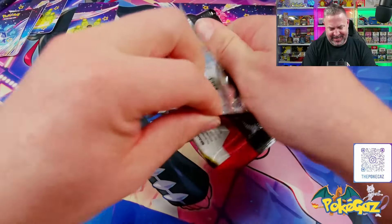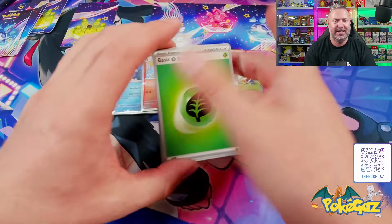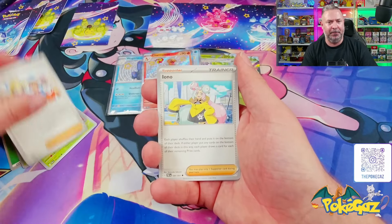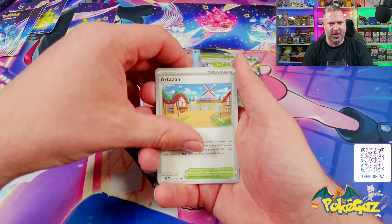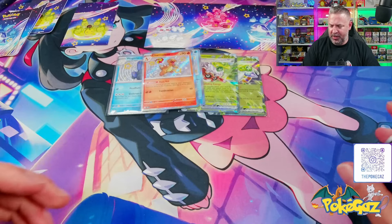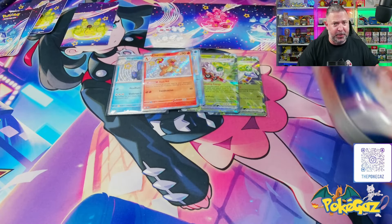Let's fly through these tins. We've got Leaf Energy, Pineco, Nummel, Maractus, Paldean Student — we need a Full Art, that's what we want to see. Iono, Kilowattral, Artisan, Charmander, Barboach, and a Heat Rotom. So far we've had at least one hit out of each tin — I think that's pretty good.